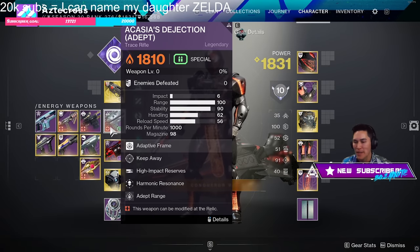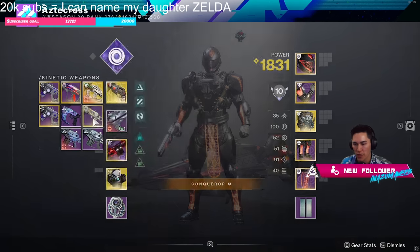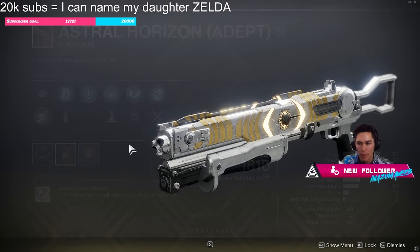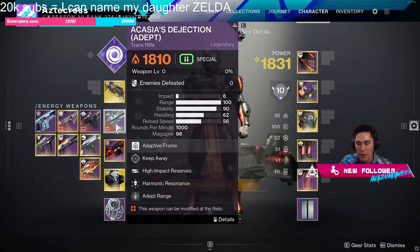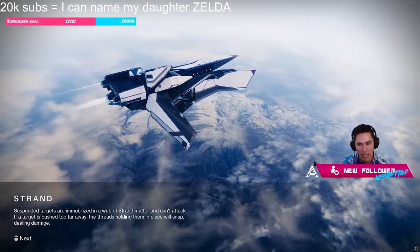Is it all dead weapons? No. This is only applicable to Raid Adept Weapons. For instance, look at this Astral Horizon that's Adept — I can't do it to this one. Only applicable to the current Raid Adept Weapons. This is something they're trying out right now, and they're going to extend this elsewhere.